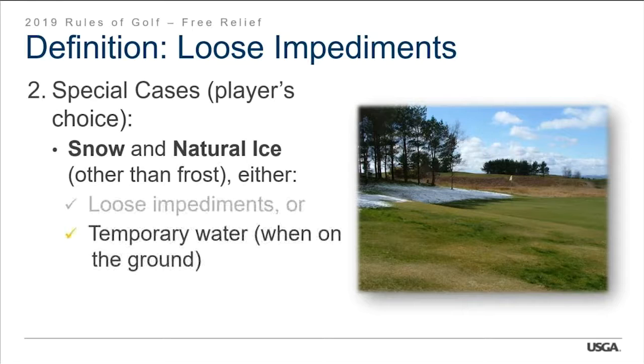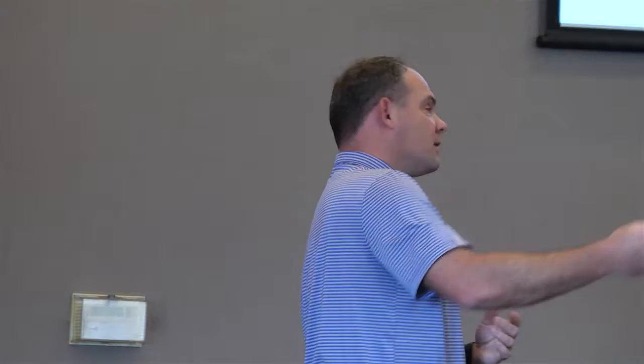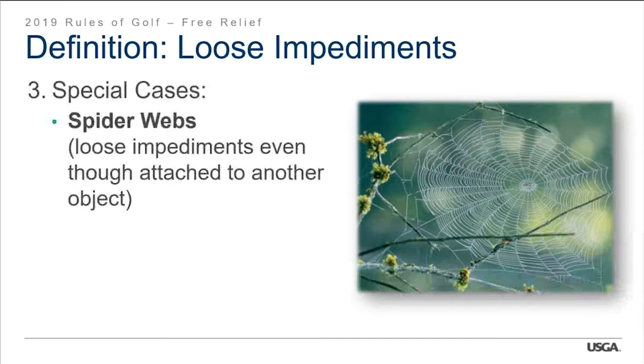Two extra special cases that are the player's choice: snow and natural ice, other than frost, are either a loose impediment or temporary water when on the ground — snow falling through the air isn't temporary water until it reaches the ground. Spider webs are specifically included in the new rules as loose impediments even though they're attached to another object — so you're allowed to tear a spider web down. If the web is attached to part of a tree, whether you can move that depends on whether it's part of the tree.